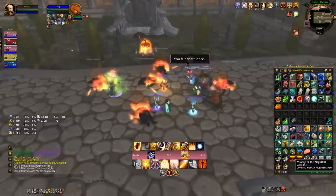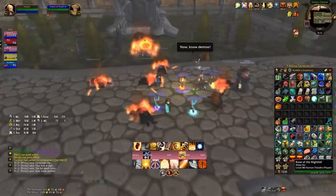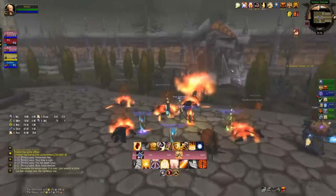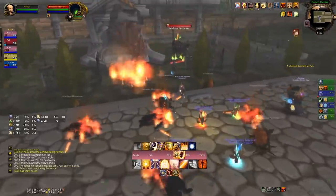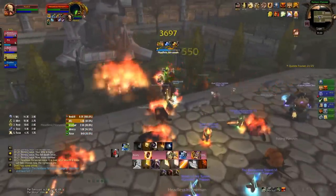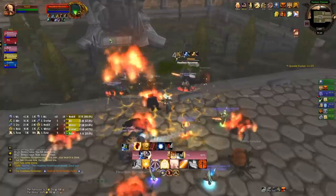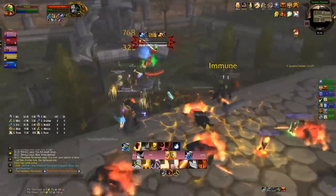It's definitely worth mentioning the Invocation of the Wicker Man buff. The Alliance get it slightly easier than the Horde because the Horde are gated by time — but for two hours you can get a 10% experience and reputation buff. For the Horde, you can get this buff between 8 p.m. and 6 a.m. server time. You just run over to where the Wicker Man is, loot an Ember, and you've got a two-hour buff. You can actually see Sylvanas Windrunner burning it if you're there at 8 p.m. server time.